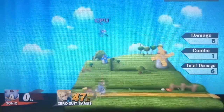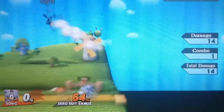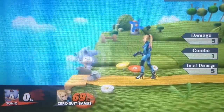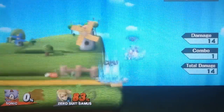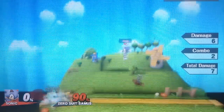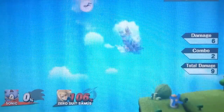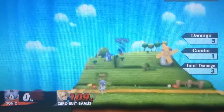For forward throw, one thing you can do is go forward throw into running and then a forward air, but they can either air dodge or just attack you or get out of it. Most of the time you will be using forward throw to get the opponent off the stage when they are facing that side, and then you'll be able to kill them with your forward air or back air. It's not the best move, but it can be used to get the opponent off the stage.